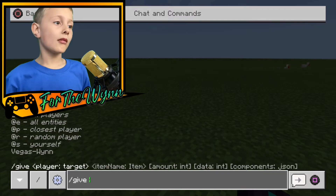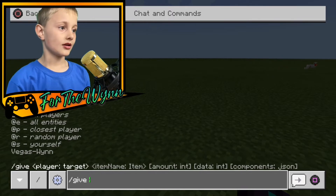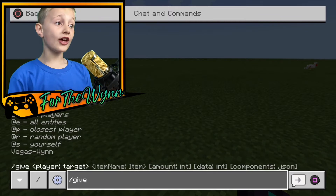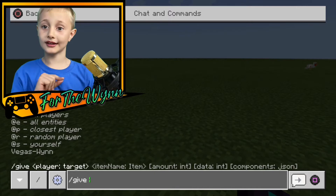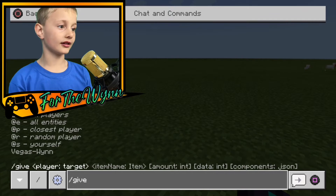Then you write your name on the PlayStation — not my name, otherwise it won't work. So for example: Vegas. And then if you have a second bit, you do a slash, which you go into here. And here is a slash.